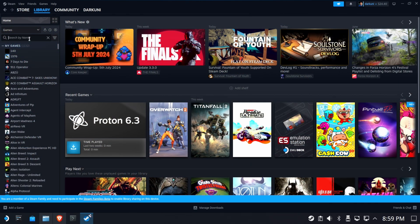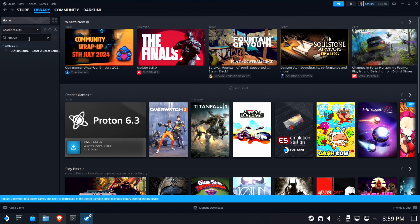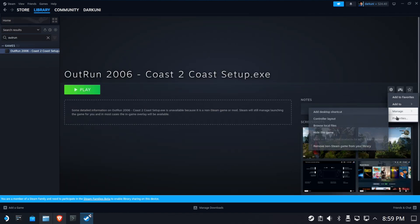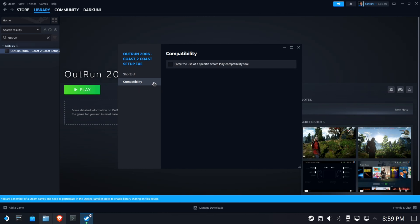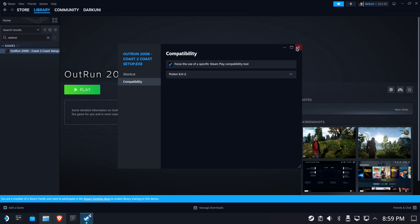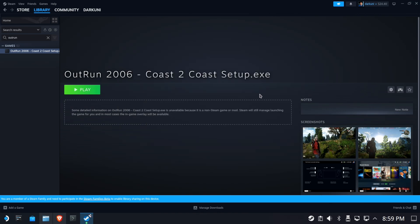Open up the library and search for OutRun. There should probably only be one entry — that's the one we just created. Go to the gear, let's go to properties, compatibility. We're going to select Proton 9.0-2. Probably any Proton 9.0 something will work, but for now I know this version works, so let's stick with it.